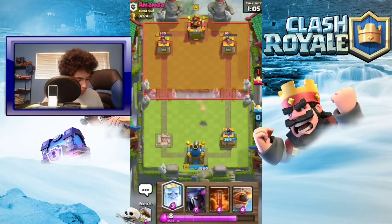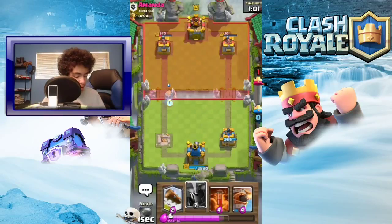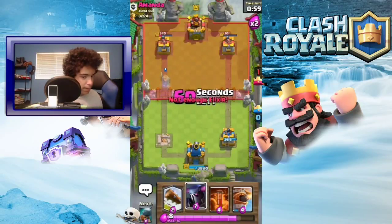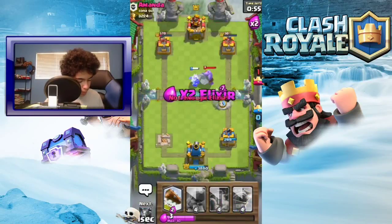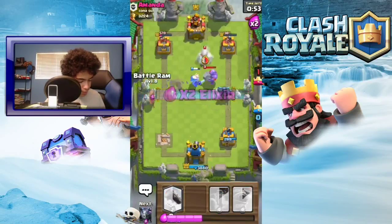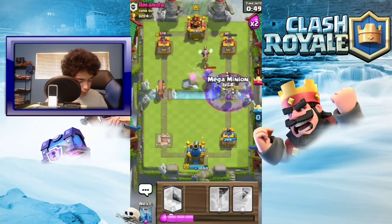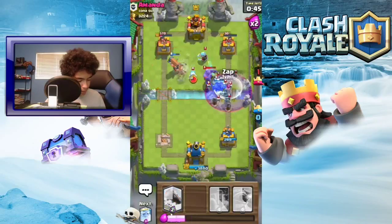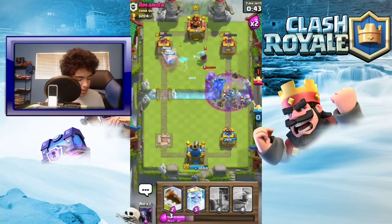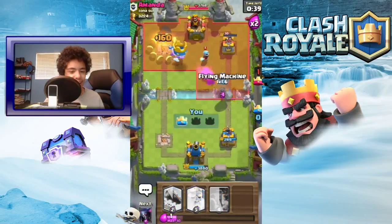Oh wait - okay yeah! I was so confused there for a minute. I guess I'm gonna do that push - man that graveyard is killing me. What was that? 30 HP - take out that tower! Yeah, there we go!